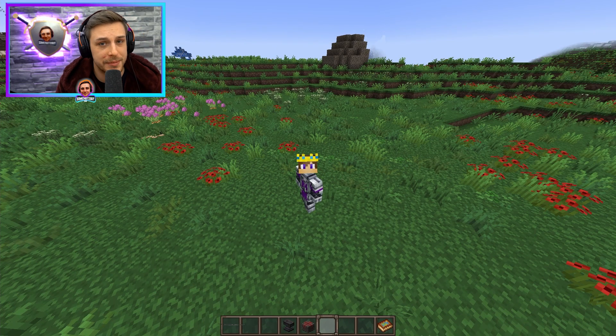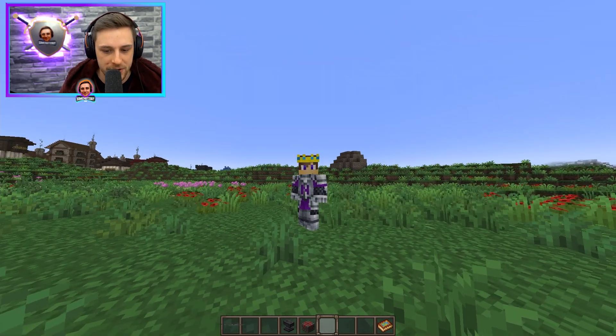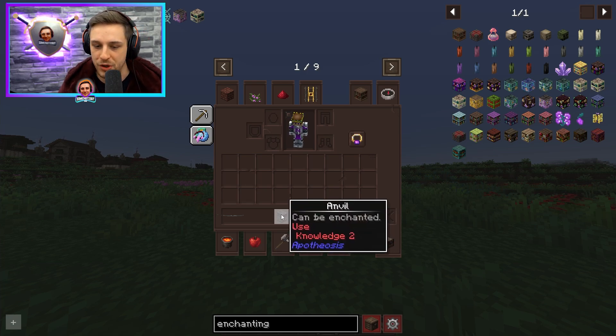Knowledge shouldn't be lost through any actual legitimate intended in-game means. Once you've gained knowledge — the knowledge for using your anvil, your enchanting table, create items, or whatever the case may be — any items that require knowledge to use, unlocked through the main quest line or villager quests, you shouldn't lose that knowledge. I've seen a few instances where people have mentioned losing it when dying or their game crashed, and when they rebooted it, they had somehow lost the knowledge.